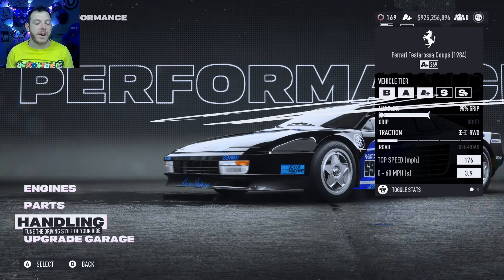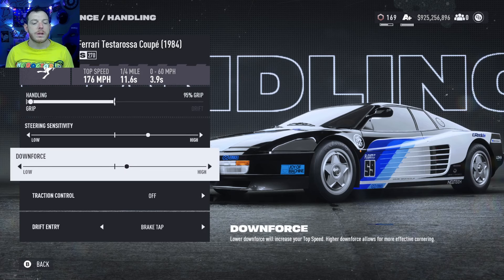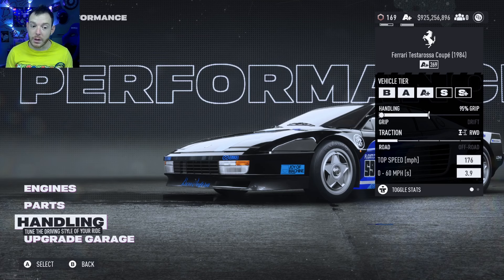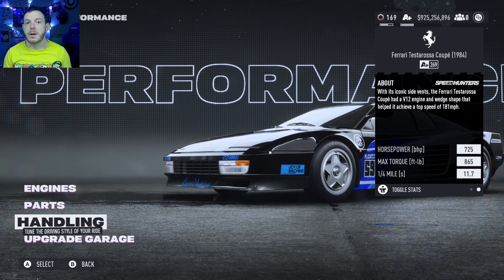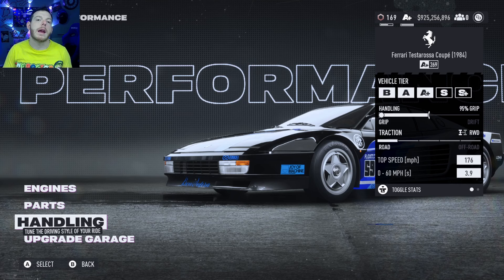Auxiliaries: drift and grip as we do. 95 grip is where it fits best — you can't go 100, it doesn't work, so tear it back to 95. Downforce is two clicks from the right of center. That is A-plus 269, traction control off, drift entry brake tap. This is an older build but it holds up — you can get plenty of good lap times with this car. 725 on the horsepower, 865 for your torque. It says 176, you'll get above 180 with redline tech. If you don't know what redline tech is, I'll link it at the end of this video.